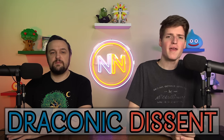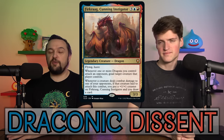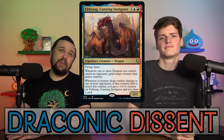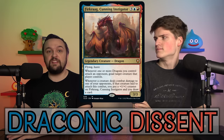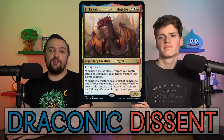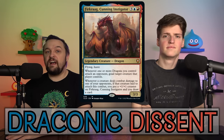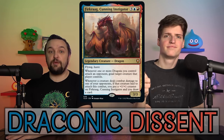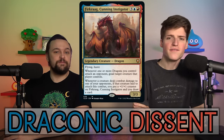Coming in dead last at 24th place is Draconic Descent, commanded by Furkrag, Cunning Instigator. This deck was all over the place. The original price was $50, but you could get it cheaper at $40 or $45 depending on where you looked. Right now on TCGPlayer using our affiliate link in the description, you can get it for $40. The value of the cards today is $45.77.